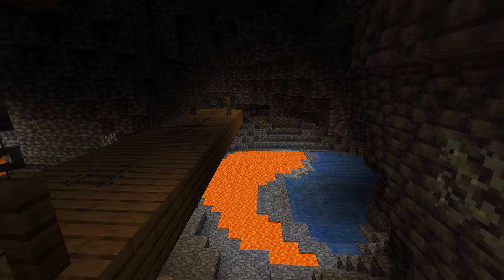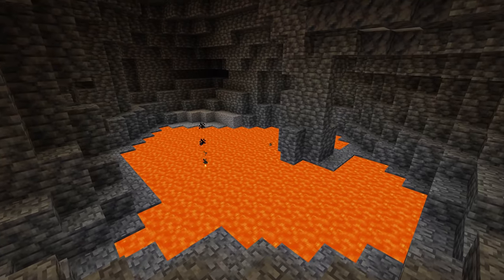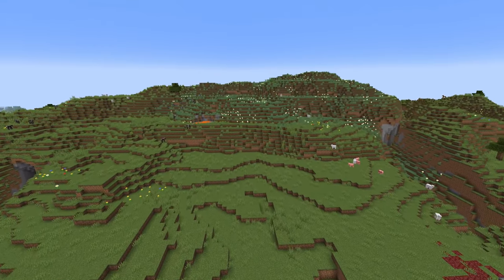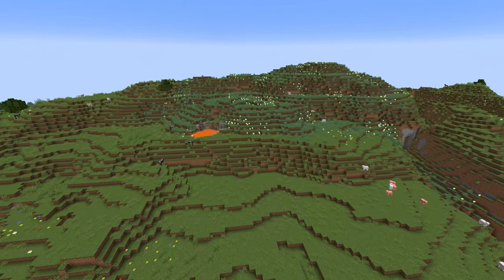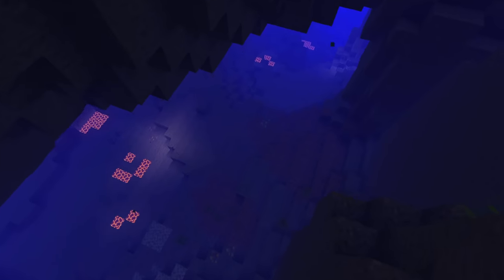Below height 0, some aquifers will also be lava aquifers instead of water aquifers, meaning you can now find large lava lakes at many different heights, not just around the lava table at the bottom of the world. The small lava pools you could previously find are still around, but only exist above height 0. The special types of ravines that you could previously find in oceans have been removed.